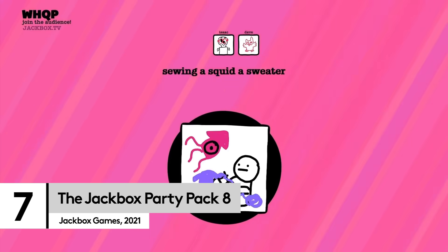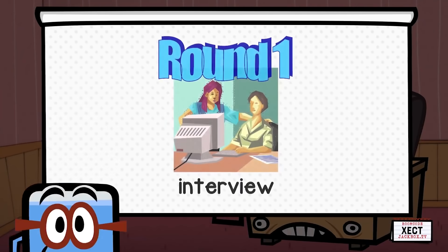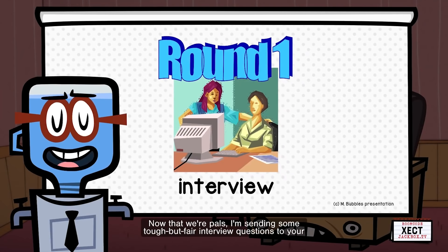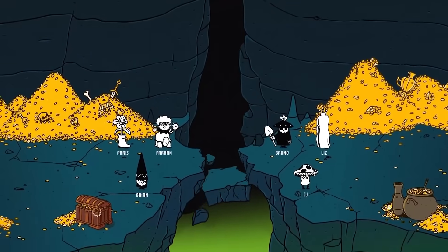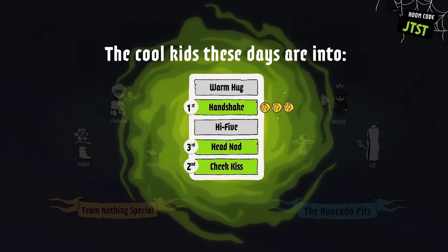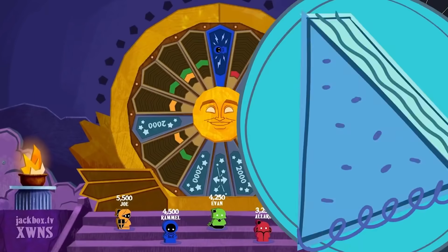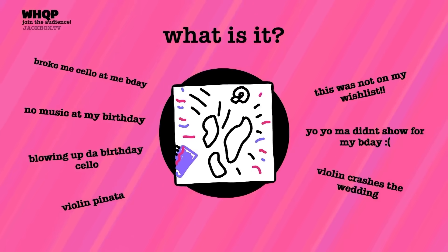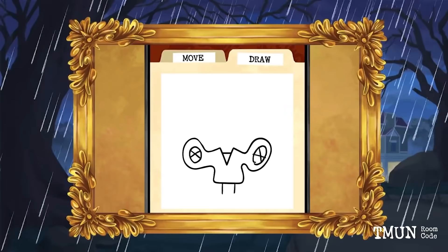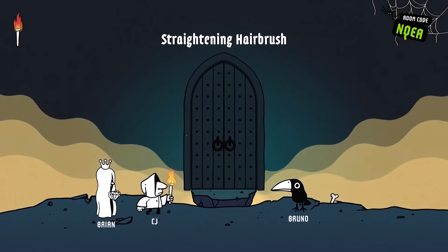Nothing says the holiday season more than an enforced family fun time with a series of games, but the good news is that if you can get the brand new Jackbox Party Pack 8 in front of everyone, you can at least guarantee actual laughs and enjoyment. At Logitech G, we're big fans of the series, and the latest entry doesn't disappoint with five brand new games: Drawful Animate, Job Job, The Poll Mine, Weapons Drawn, and The Wheel of Enormous Proportions.